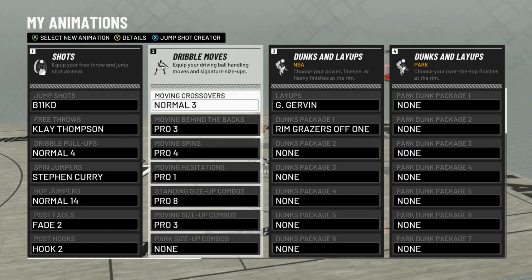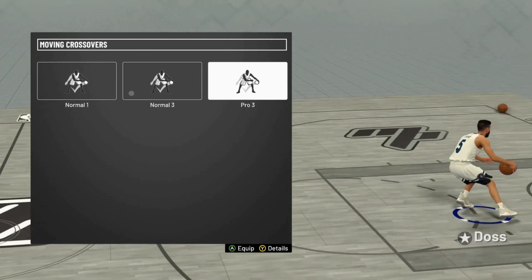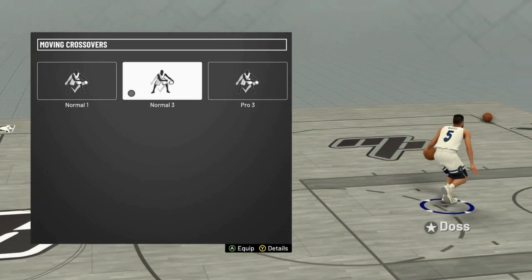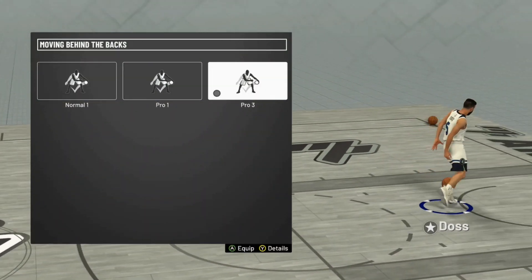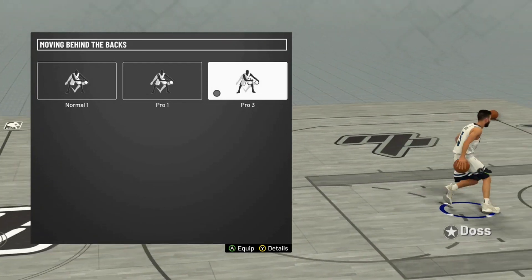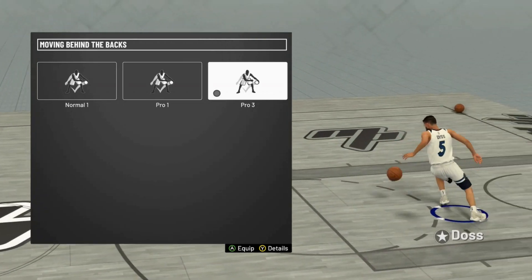Alright guys, so here's a list of my dribble moves. For my moving crossover, I use Normal 3. I tried out Normal 1 and Pro 3 — you can try out any of these — but I like Normal 3 the best just because it's quick, and I've actually snapped off some ankle breakers on it. For behind the back, I use Pro 3. This is my favorite one. You have to push back on the stick a little bit before you get close to a defender or he won't do it, but I like it because I can come down the court, go behind my back, and change direction. It's my favorite one.